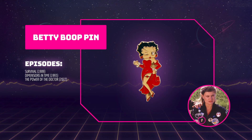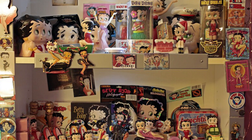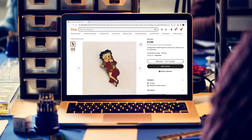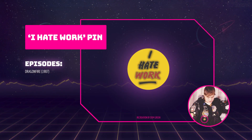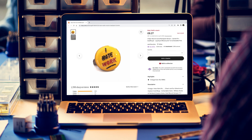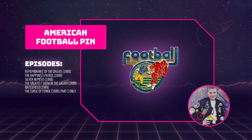The Betty Boop pin appears in Survival, Dimensions in Time and The Power of the Doctor. Betty Boop is an animated cartoon character created in the 1930s, and in the 1980s Betty Boop merchandise flooded the market after the character gained newfound popularity. These vintage pins occasionally pop up on eBay and Etsy. This yellow badge that says 'I hate work' on it appears in Dragonfire — they're sort of rare but I have found one or two listings; there's also a turquoise version that says 'I hate school'. The American Football badge replaces the 'I hate work' badge in Remembrance of the Daleks, The Happiness Patrol, Silver Nemesis, The Greatest Show in the Galaxy, Battlefield and The Curse of Fenric. As with the other vintage pins, these occasionally pop up on eBay and Etsy.